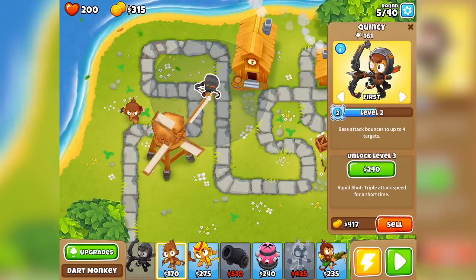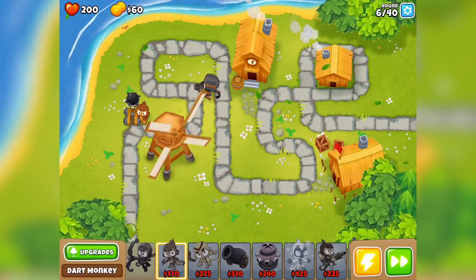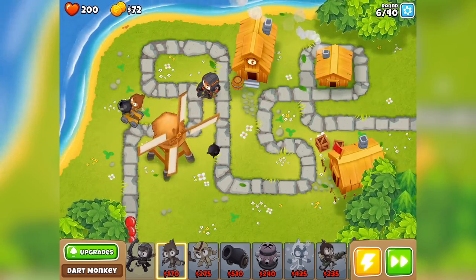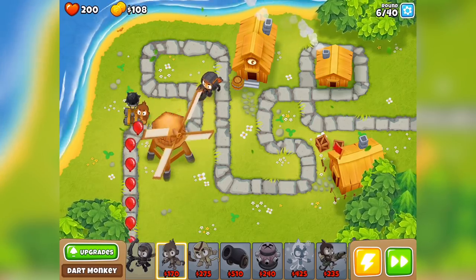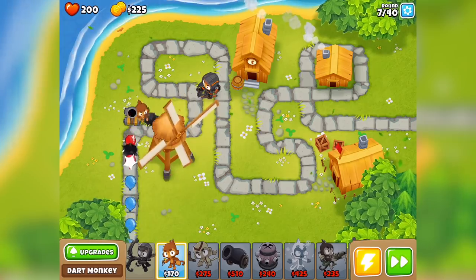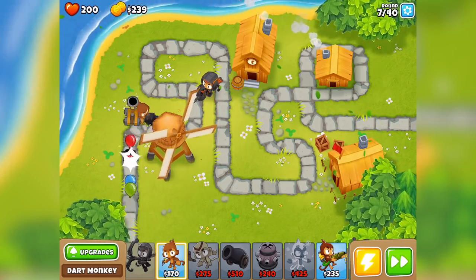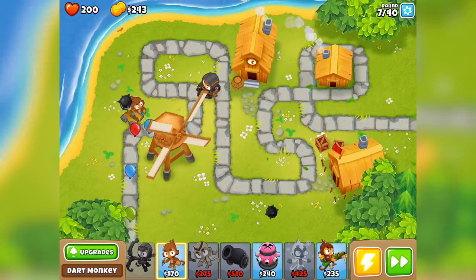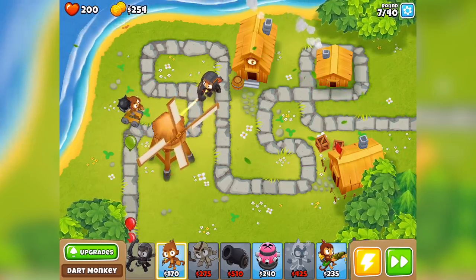So we're starting off - we've got our guy up here, he's level 2. Quincy's looking good. I also want to get a Spiker Pult. Because this is a beta build, I've obviously been able to get all the cash and monkey money in the game, so I've been able to unlock everything for you - which really allows me to show you a little bit more without showing you guys too much.